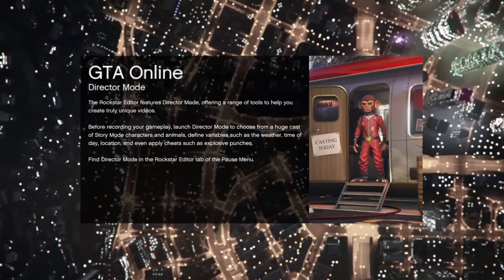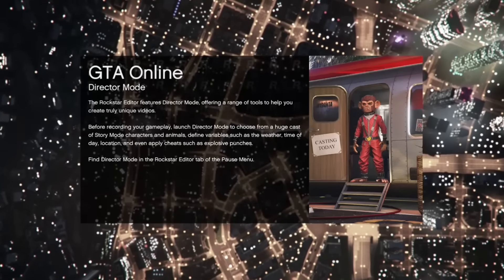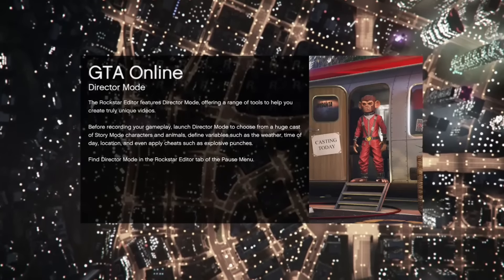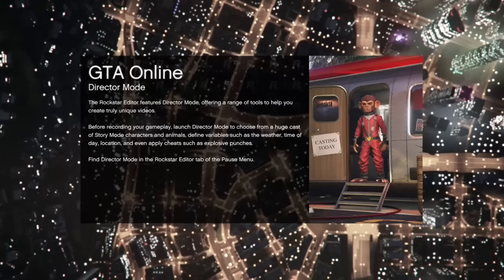What should happen is you'll see your car name at the bottom right of the map. Once you see that, you know you did the glitch right — you've duped your car. Do whatever you want with this car; you can sell it or keep it, it's up to you.